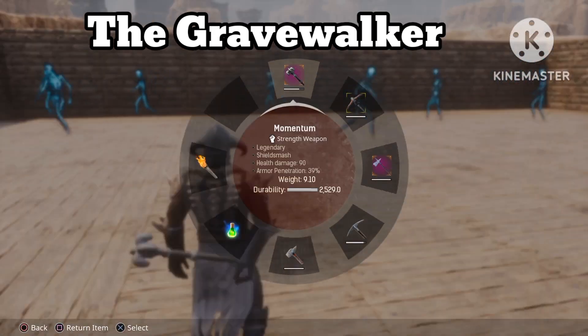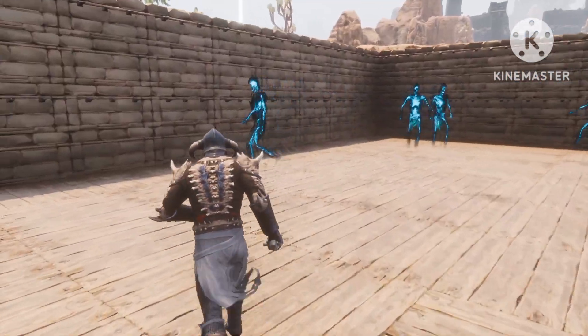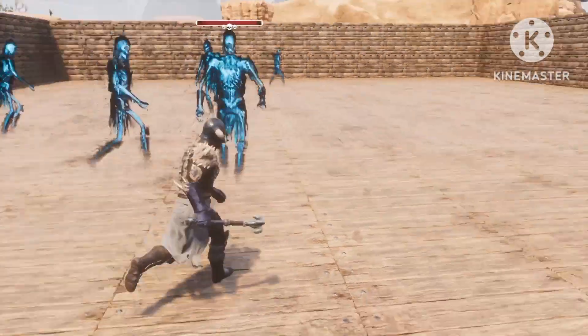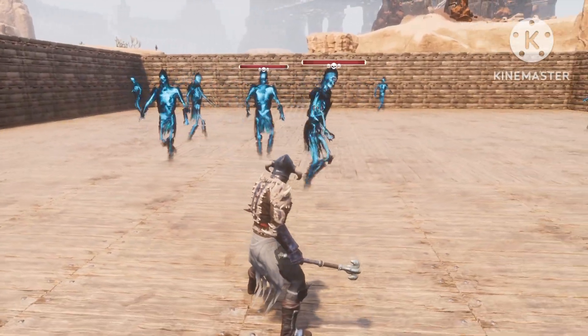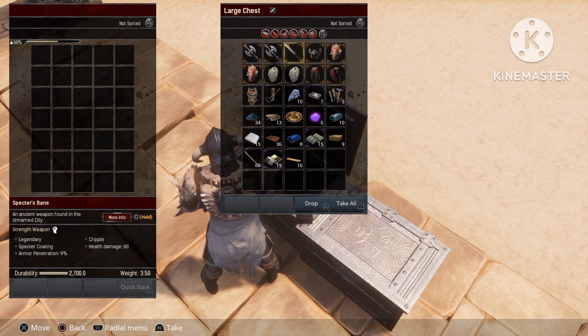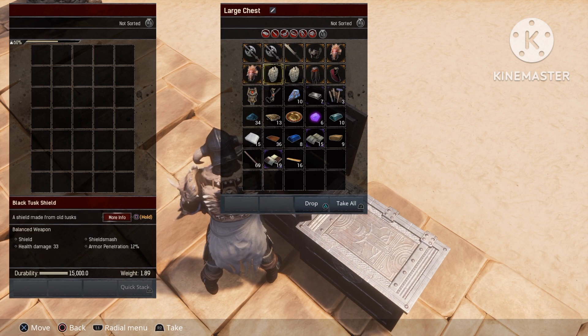The next one is the Gravewalker — the blue skeleton guy. Skipping to the end again quickly. This time we've got the Corrupted Axe — two of those — and also the Specter Spine again.